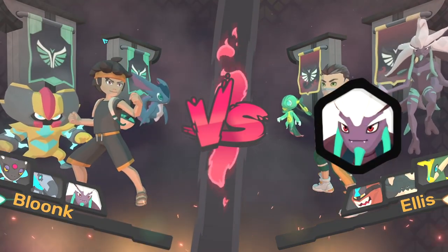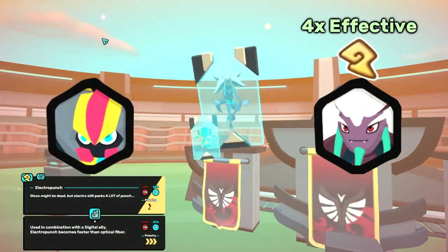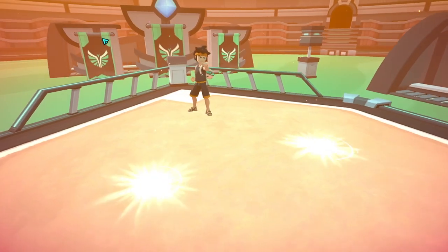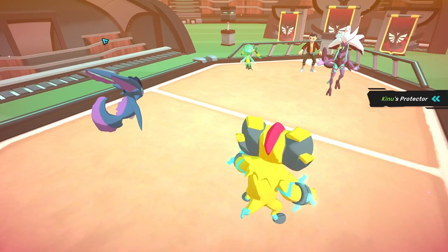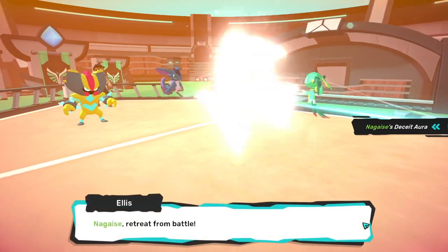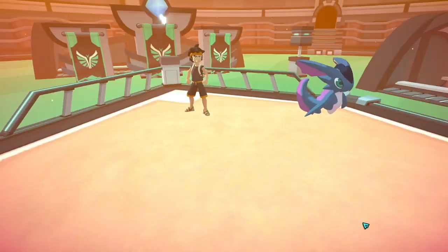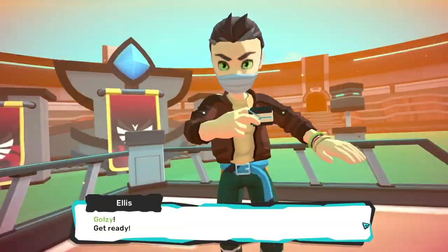Turn one is a bit of a prediction challenge. Their Nagais is extremely threatened by my Electropunch, but they have an Amphiteer in the back that can come in and tank it, so we have to predict whether they leave Naga in or swap. I'm leaning more towards them swapping, so I swap too. I was right, and they bring Amphiteer into that spot. I bring in Cycrox, but they also double swapped in their Golzy, which might be an issue.